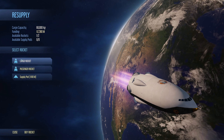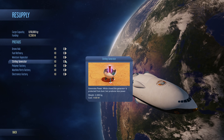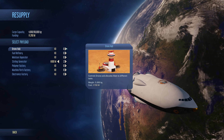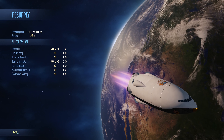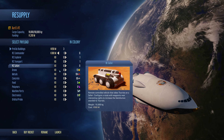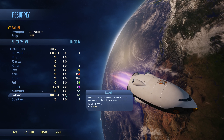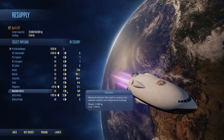Let's head back to the resupply. We might take three Stirlings, and we don't really need much else. And a Drone Hub — that will probably be pretty useful. Then we go back and take ourselves a Commander and a bunch of Electronics.